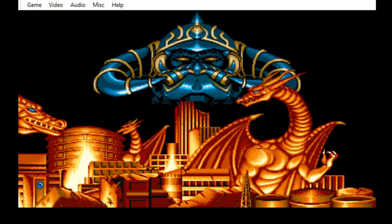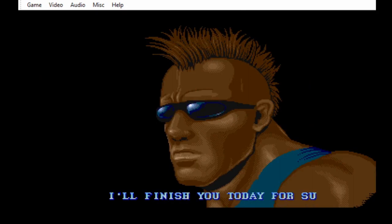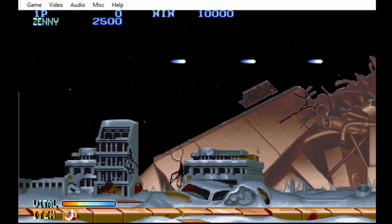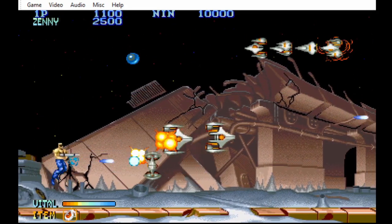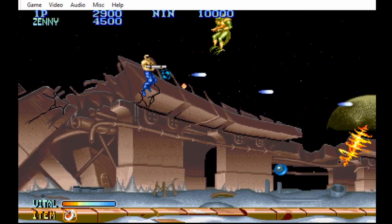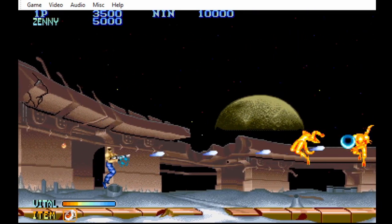So we got that dude on screen. Don't know his name. Those blue things I'm collecting are called Zennies — this is the game's currency. And you'll be asking why? Well, this game has a shop.